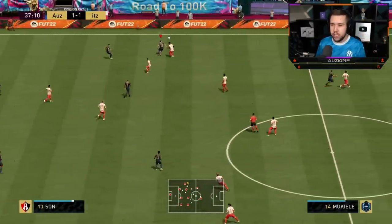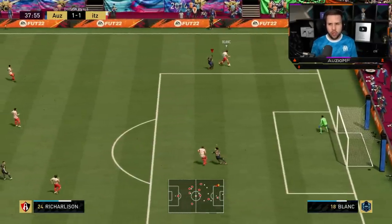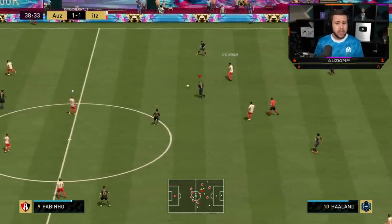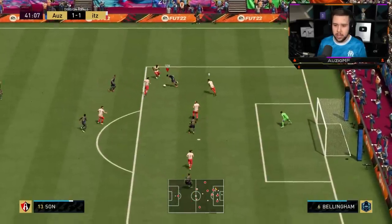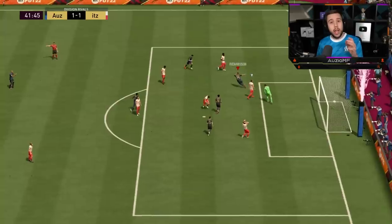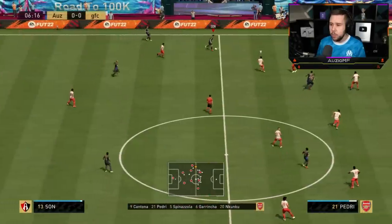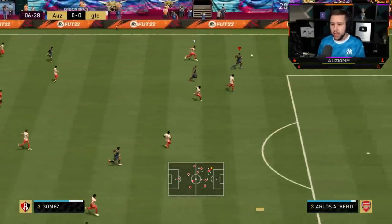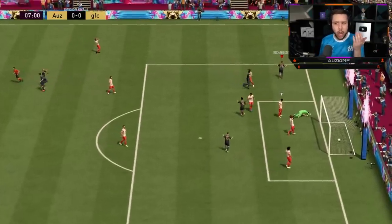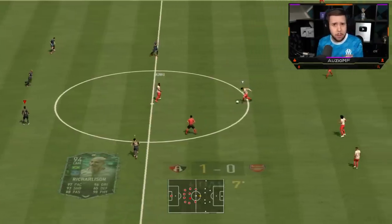I'm going to send Richarlison on a run — let's see if we can go for a through ball. Just using his pace to get him behind. Not the greatest touch and Blanc just easily catches up. Let's go for a roulette spin — he's put Blanc onto the ground and we've got a goal! Is that Gomez making a run? It is — let's through ball him. Good pass into Richarlison and we have ourselves another goal. What a run from Gomez, what a pass, and what a finish towards the near post.